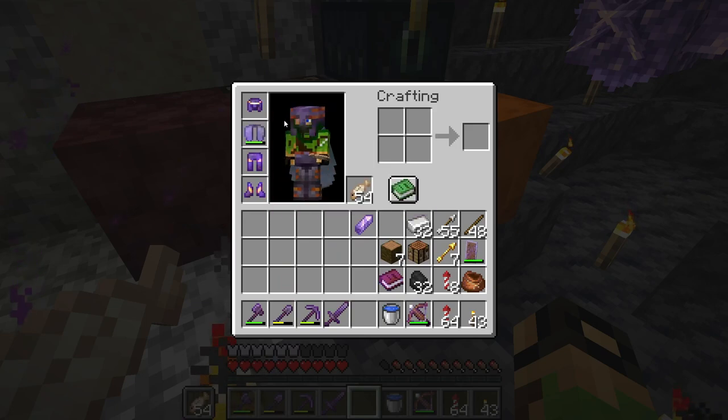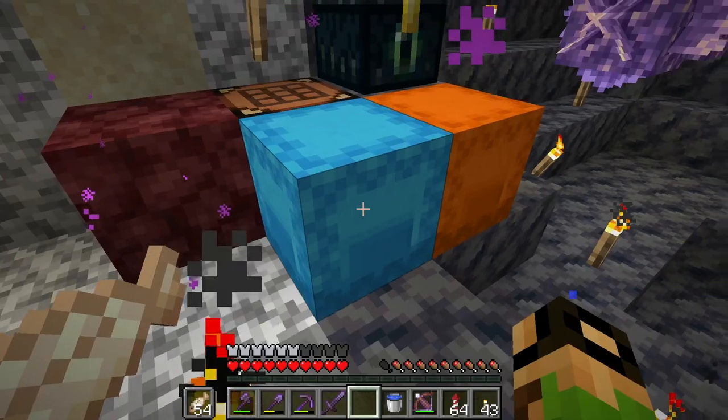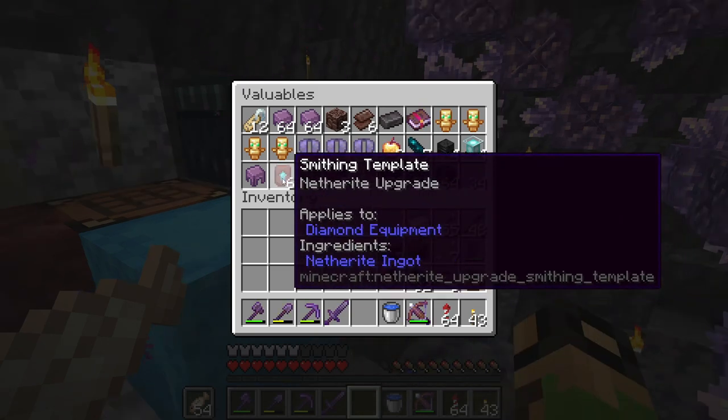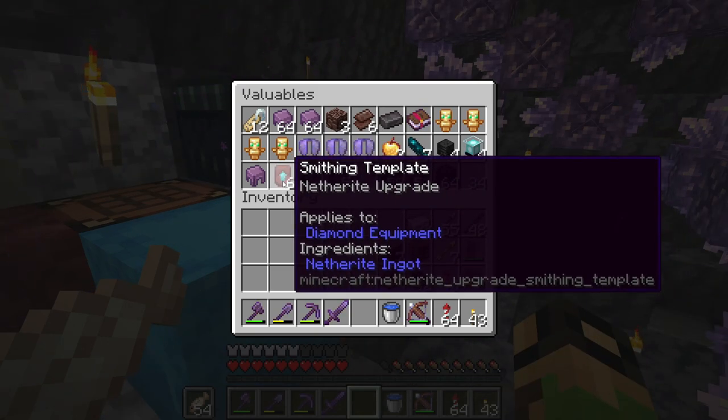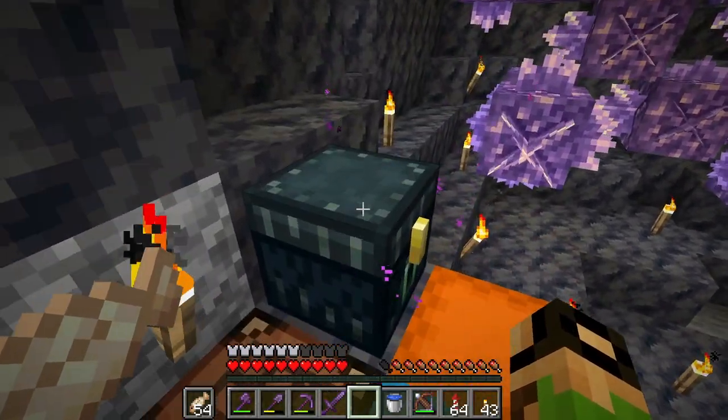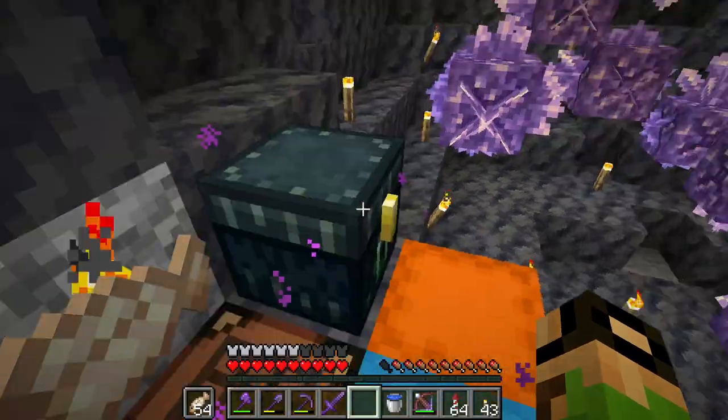If I had a rib chest plate, I probably wouldn't even put it on the helmet. I also got the upgrade template — the netherite upgrade thing. Now to make netherite armor you need this thing, and it sort of makes the progression a little bit better.